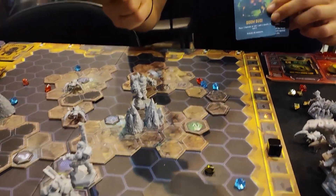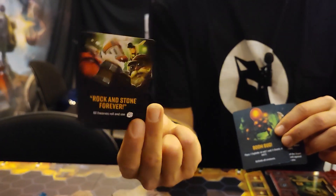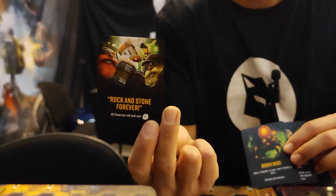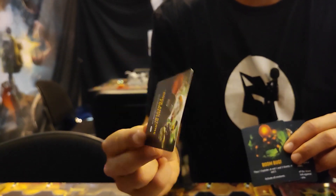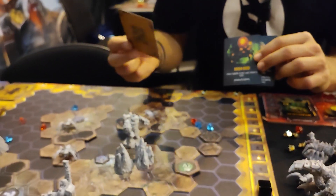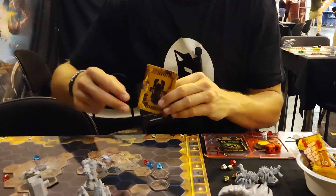Then of course, for all the fans, you have the Rock and Stone cards. All the Rock and Stone cards can be used at any time — you must yell 'Rock and Stone' when you throw it down. It helps all the other dwarves, it never helps yourself, but always helps the other dwarves. You also have the drop pot you can go down to for supply.